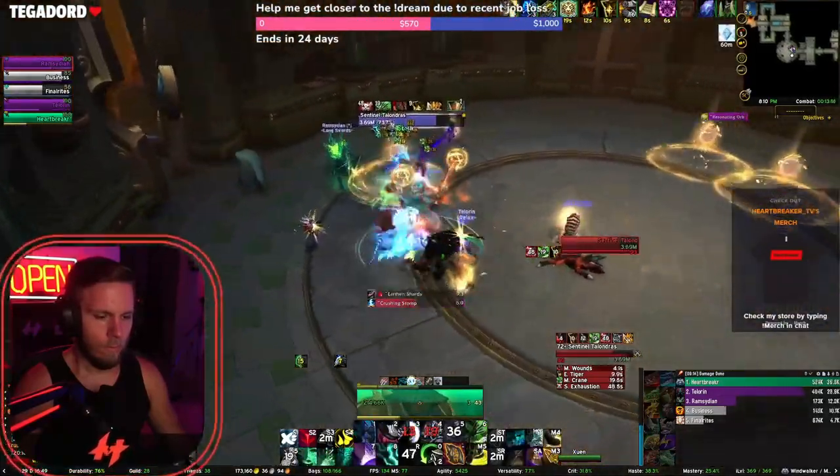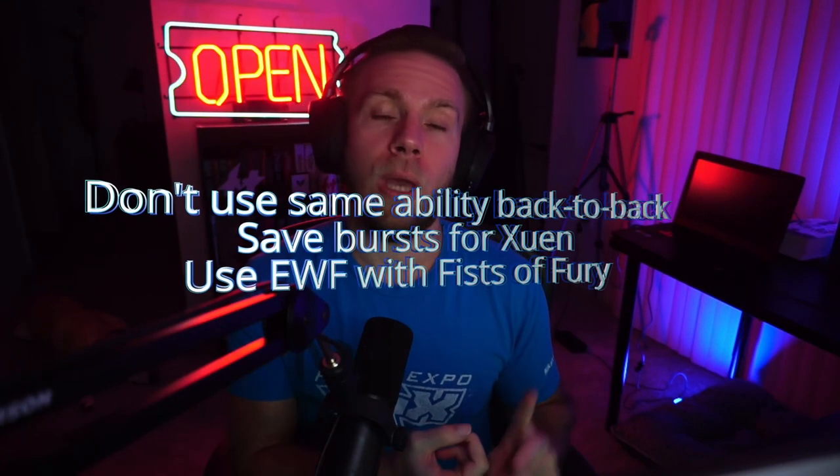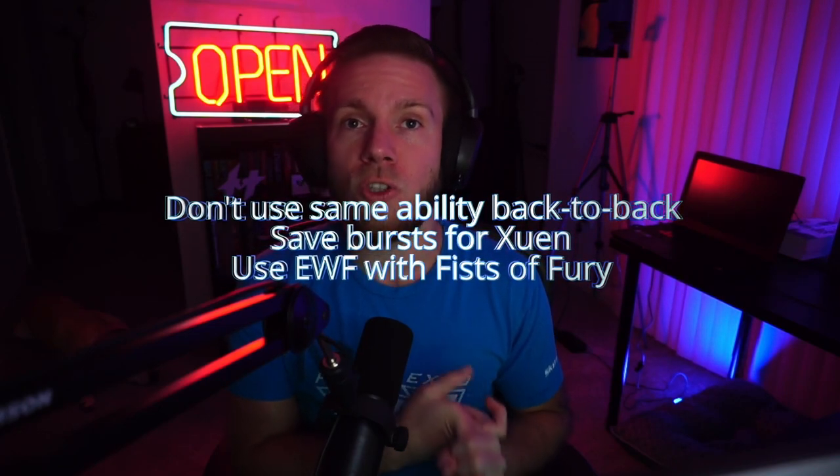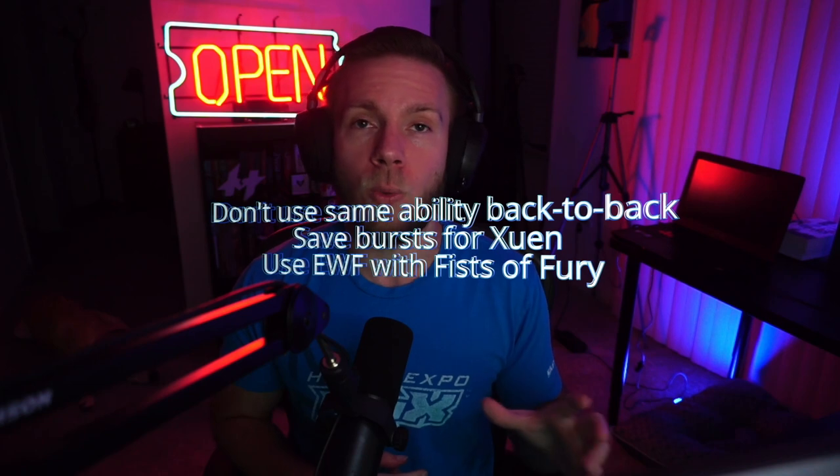So you summon Xuen, then you do your Earth, Wind, and Fire — bring them out, have them focus on the right targets, and just start hitting things like Fists of Fury and your Strike of the Wind Lord. That is going to have you do a ton of damage right then and there, and then Xuen is going to be able to utilize that to deal even more damage. Don't lose your stacks by hitting the same ability twice, and make sure that when you use Xuen you are then getting your biggest damage. You also want to save your second use of Earth, Wind, and Fire — just like the first one — for when you can also use your Fists of Fury again.